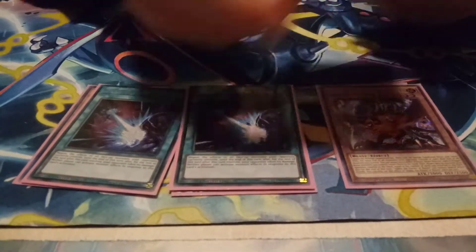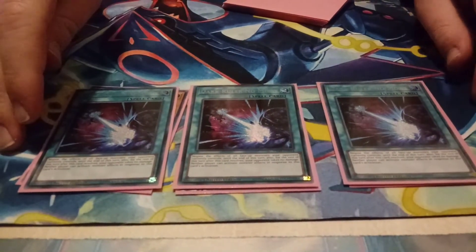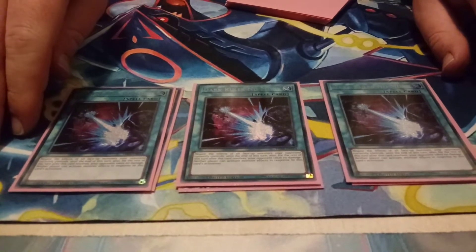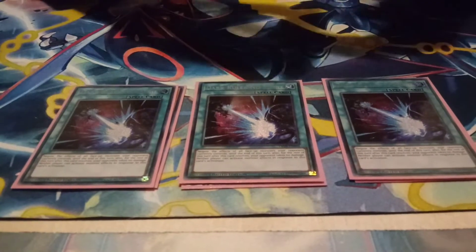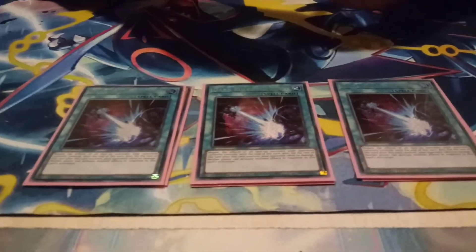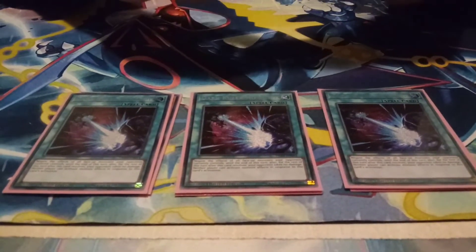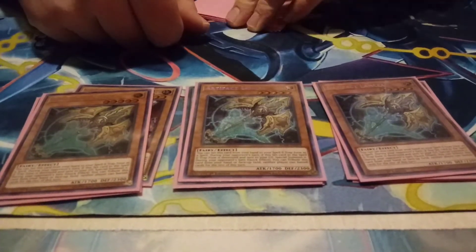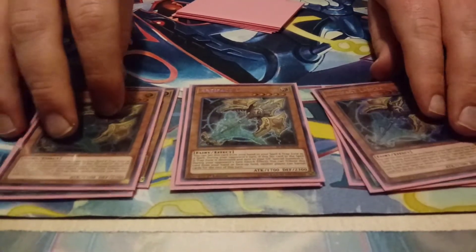And then the next card is Dark Ruler No More. I know it's weird to play Droplet and Dark Ruler, but I hate Dragoon — I'll play all six of them just to try to draw one to beat Dragoon. Droplet is better, but Dark Ruler is still really good. With this deck, it doesn't matter about losing your battle phase, because you're just trying to hit them with all the interruptions and make it so they can't play. And then Lancia, which should be in every side deck, because every deck banishes. Literally every deck — this will hurt. So it's definitely a really good side deck card.